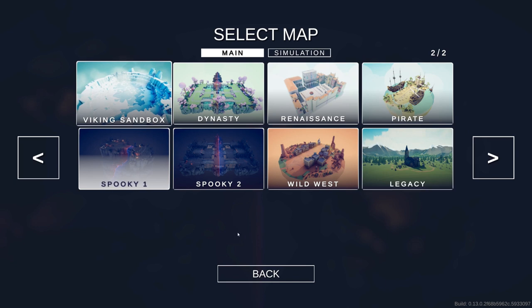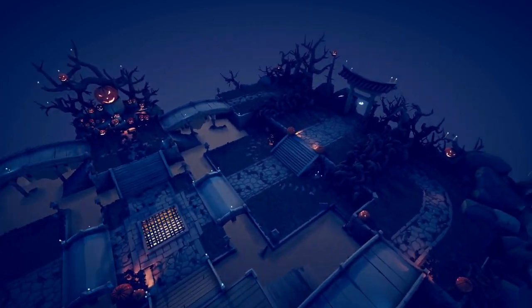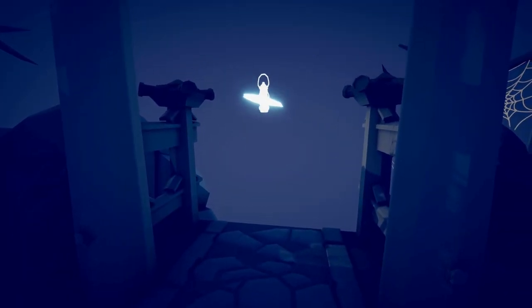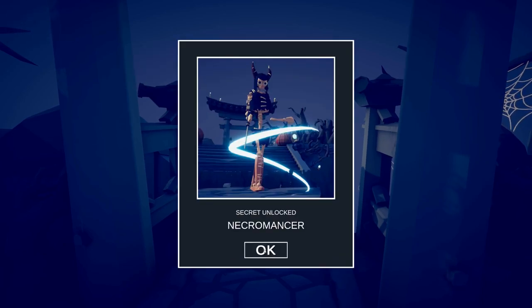The next map you want to head to is Spooky Two. Free up your camera by hitting F and let's head to the right side of the map. There's a spinning orb — a lantern. That unlocks the Necromancer.